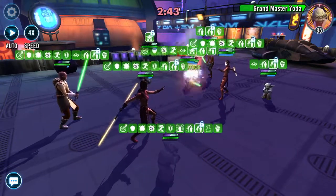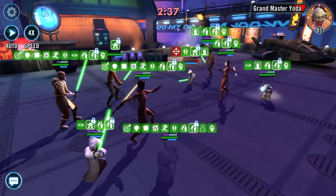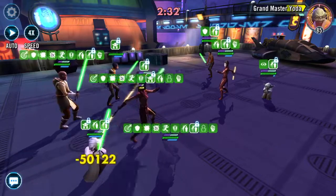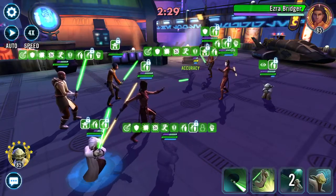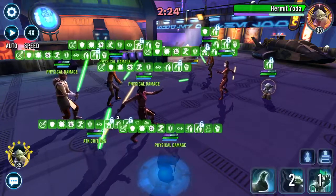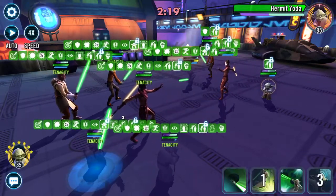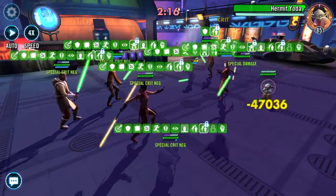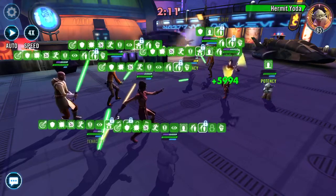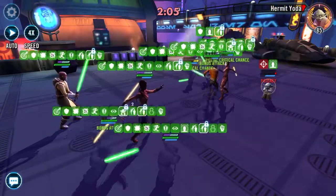Let's see what we can take out of Grandmaster Yoda now — quite a lot. Can we get him? Not quite. Here comes the heal and the buffs, and he's gone stealth mode as well. Share the love. Bit of heal. I can get rid of lots of these goodies. We've got no taunt now, so let's just get rid of Hermit Yoda.